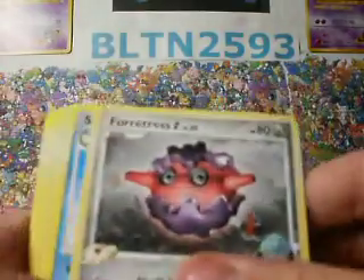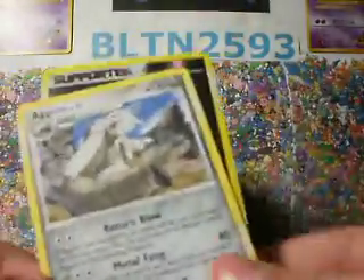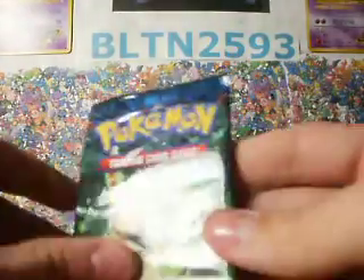Okay, so we got Fortress G, Celio, Quagsire RGL, Trapinch, Munchlax, Slakoth, Baby Surge — that's nice — Leafeon, and SP Energy. Reverse is Birthwarms. Rare is Aggron, so that's okay. But Birthwarms reverse — Leafeon?